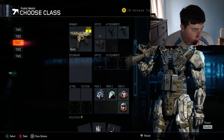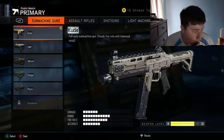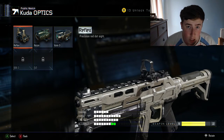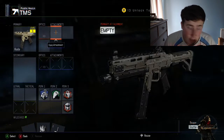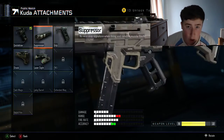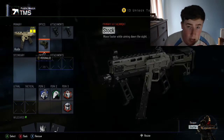Here's the Kuda. Personally guys, I don't like a red dot on the gun — I don't really like red dot at all — so that's your personal choice whether you want to use it or not. I don't have all the attachments unlocked yet, but right now I'm going with Grip, Quick Draw, and Stock. That is my Kuda class.